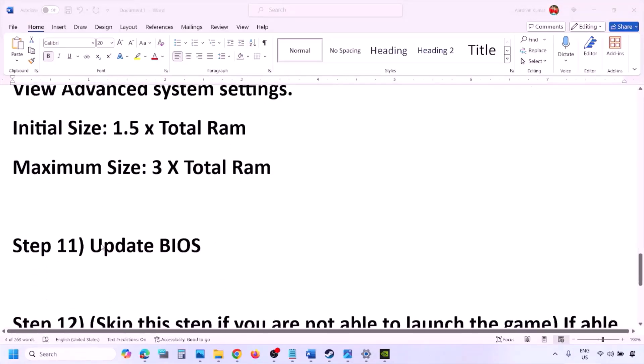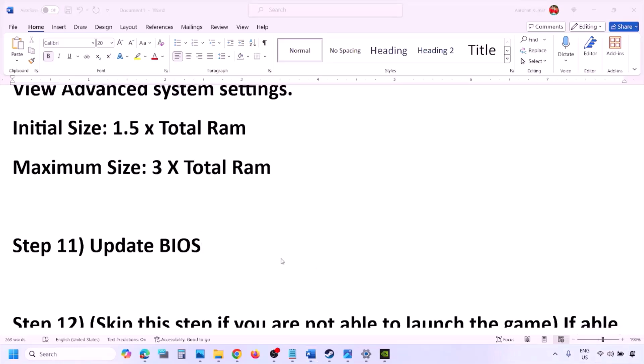The next step is to update the system BIOS. Go to your system manufacturer's website — Dell, Lenovo, etc. — select your model number, find the latest BIOS update on the software and downloads page, and download and install it. For laptops, make sure the battery is above 10% and the AC adapter is connected before updating. Do not unplug the power cable during the BIOS update. After the update, log in and launch the game.